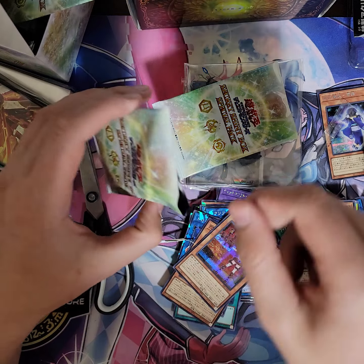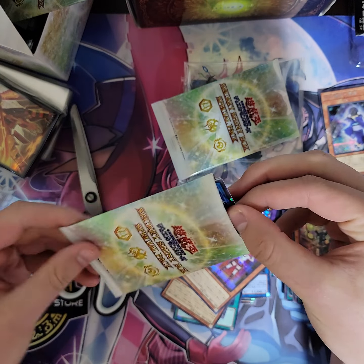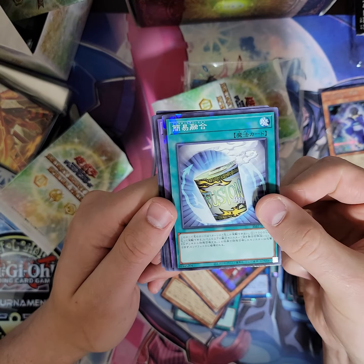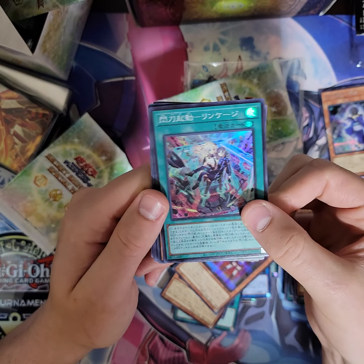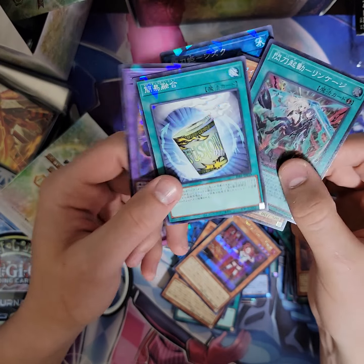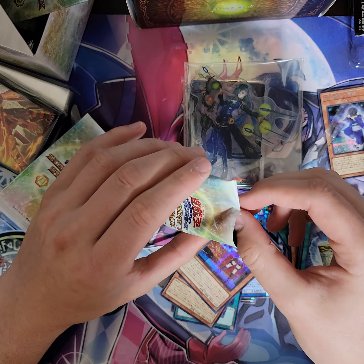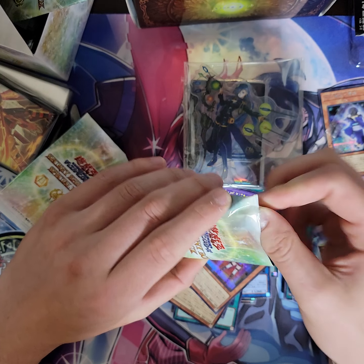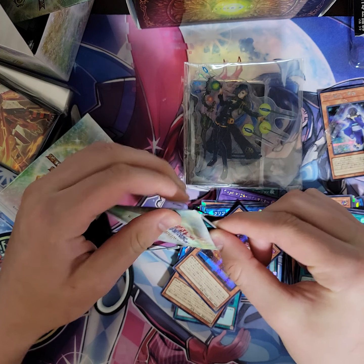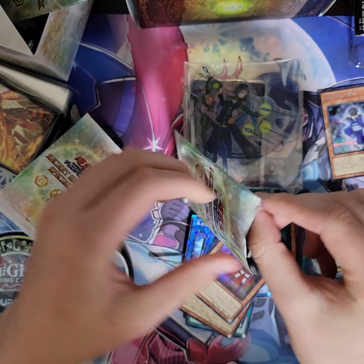It just revolves around three - three archetypes dominate the contents of the set. And you have the Sky Strikers, which you just will never lose as far as making sales and stuff. And then you just give them some new cards, some rarity upgrades. And then you just add like some good cards - like Instant Fusion, Cerberus, Millennium Eyes Restrict, Anima. These are just cards that kind of feel good to open.